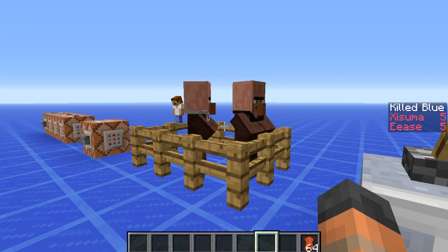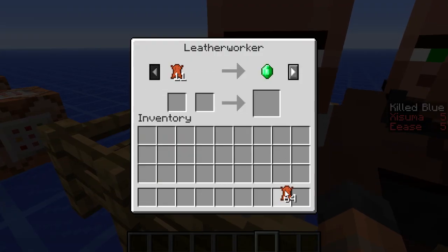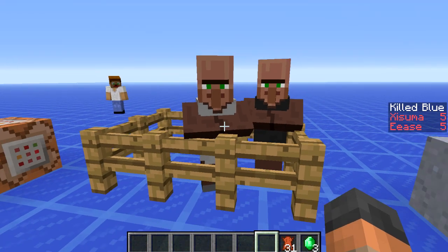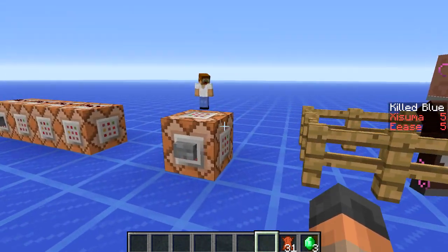Now when we trade with villagers we get XP for doing that. There's also an NBT tag to disable this if you don't want them giving XP. Let's just trade with this guy — there you go, we get a bunch of XP. You can disable that. Unfortunately we don't know what the tag is yet, but there is one, so you'll be able to disable it in a custom map or something like that.